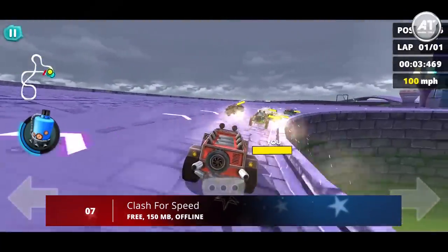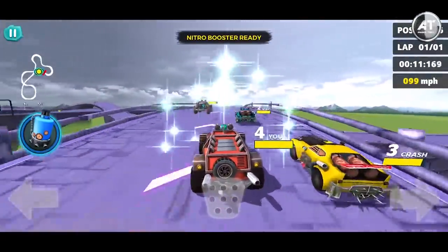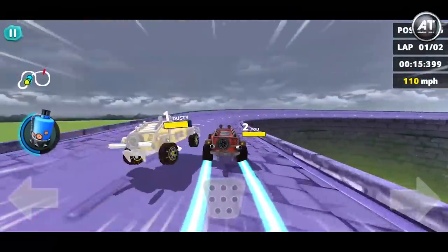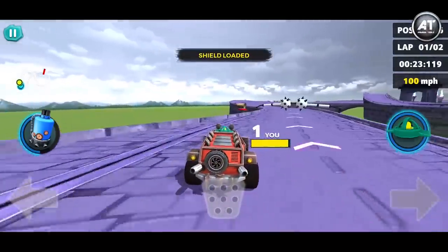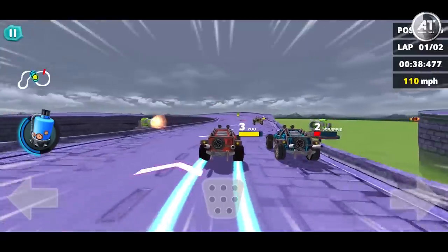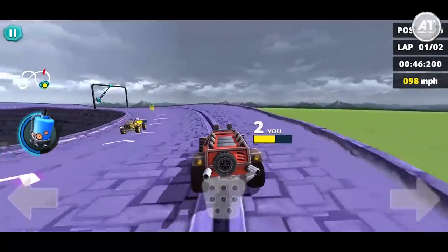Next up at number 7 we have Clash for Speed. Clash for Speed is a Mario Kart-style racing game where you try to be the first to the finish line as you avoid traps, use weapons to get ahead of opponents, and unlock new worlds. You have to choose between two game modes: in the first you drive by tilting your smartphone, while in the second you drive with two buttons on either side for steering and one in the center for braking. As you play, you can drive over arrow-marked parts of the path to get a brief turbo boost.